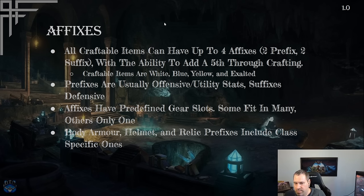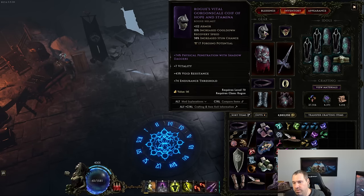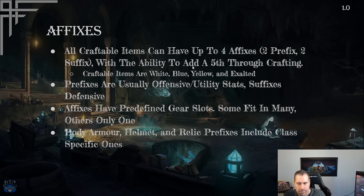Body armor, helmet, and relic prefixes can include class-specific affixes. The physical penetration with shadow daggers shown here is a rogue-only affix — it won't appear on primalist helmets, mage body armor, or anything outside rogue gear. So different affixes carry different restrictions based on both item slot and class.